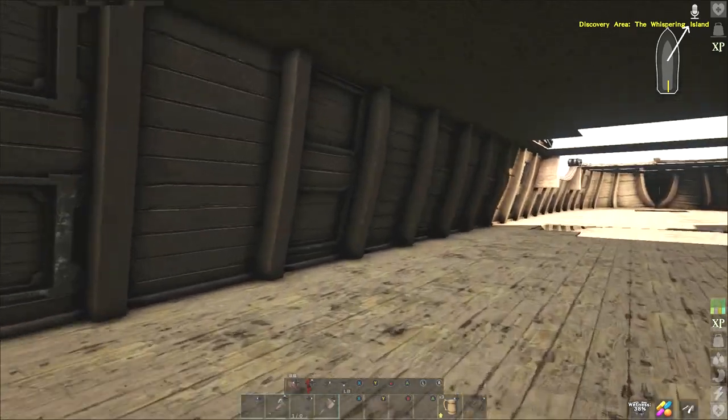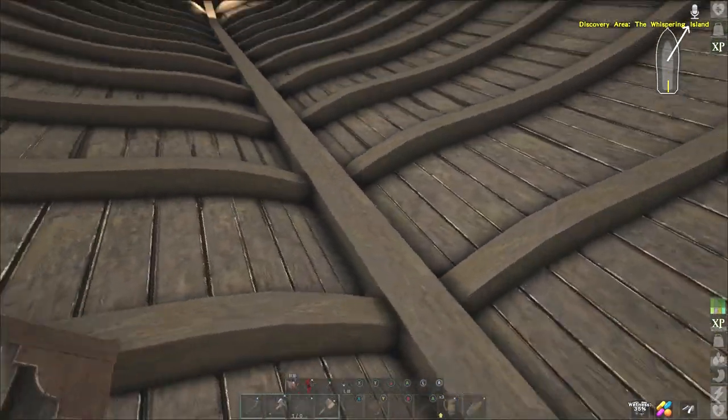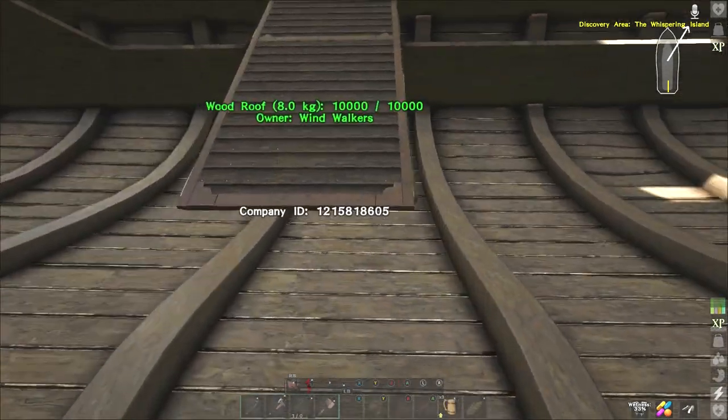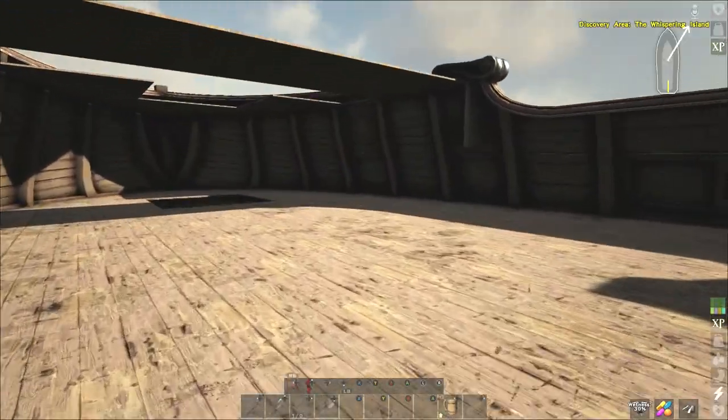Everything's in on the back, everything's in on this side. We're going to go down below and look, because the last thing we want to do is launch this ship without a plank in and have it sink. But it looks like everything is in place — everything above water is in place.